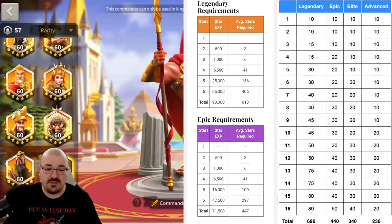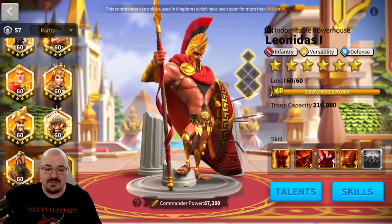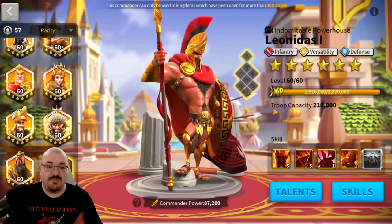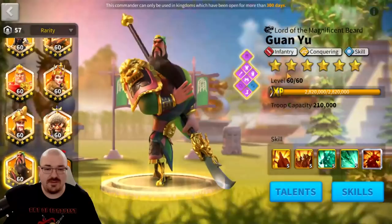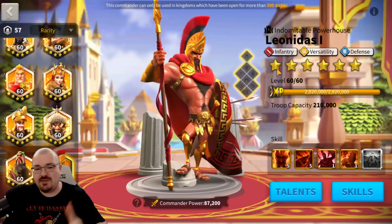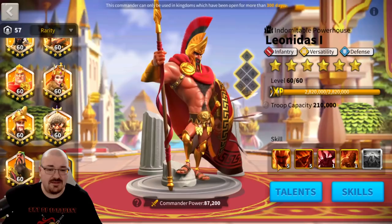Since we're talking about legendaries, you want to know approximately the stars, the cost of sculptures to maximize legendary commanders. Talents only apply from the primary commander, and equipment only works from the primary commander as well — which means Leonidas is not a primary commander for me because he doesn't have any dedicated equipment. If you look at Guan Yu, he has a ton of equipment and is a primary commander. I'd suggest keeping any legendary at one star and maximizing their primary skill first.